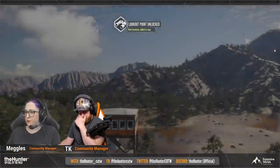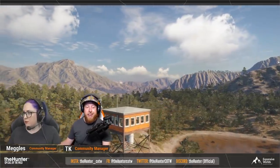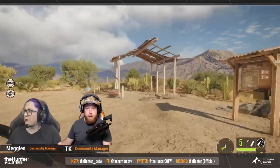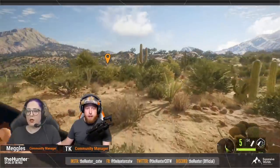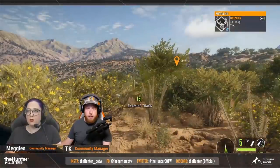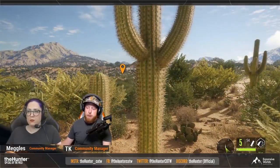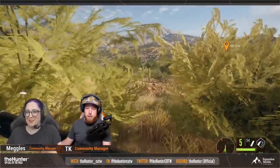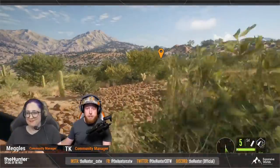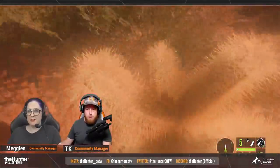We did get to see what the lookout points look like — they're tall but look decent, in a very hilly part of the area. Then they went to the desert, which has a lot of cactus. The cacti are actually going to hurt you if you run into the big ones — you will take damage, and they will even damage your quad. This could be a really tough area to hunt given how small the animals are, so scouting the hillsides is key.